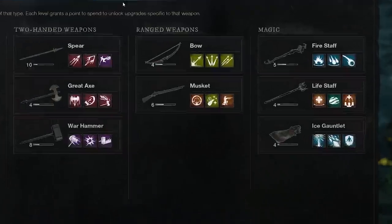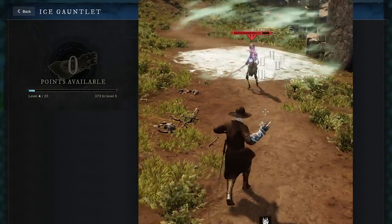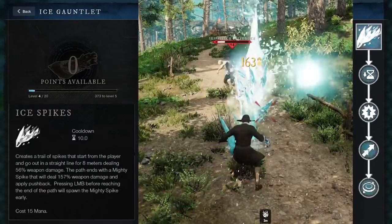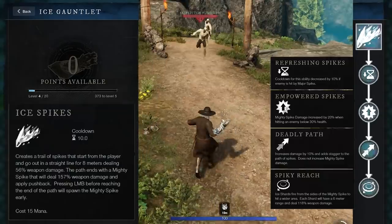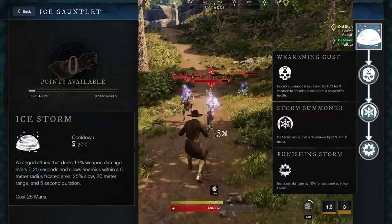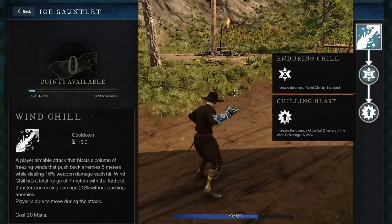Now onto the intelligence weapons. The Ice Gauntlet scales with intelligence and only intelligence. Let's start with the Tempest skills — these are all about slows and AoEs. The ultimate is called Ultimate Chill, and basically your ice abilities ramp up your ice damage. Ice Spikes is the first ability — it shoots a wave of spikes, the final spike does pretty big damage and pushes enemies back, and when upgraded, the little spikes will also stagger enemies. Ice Storm slows enemies in an area and does AoE damage. Upgrading it will increase the damage that enemies take while in the storm. Finally, Wind Chill pushes back enemies that get too close while also damaging them, and you can move around while you cast this.